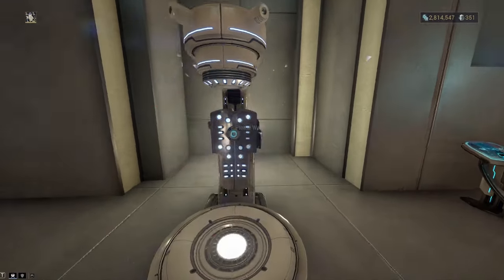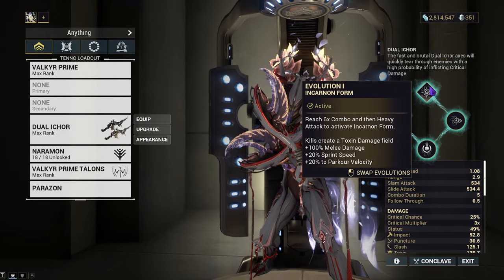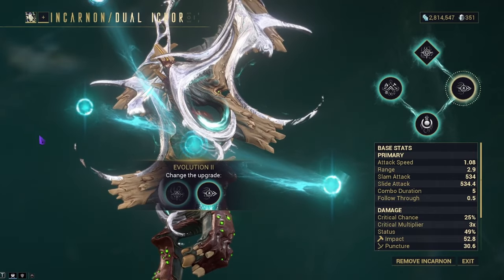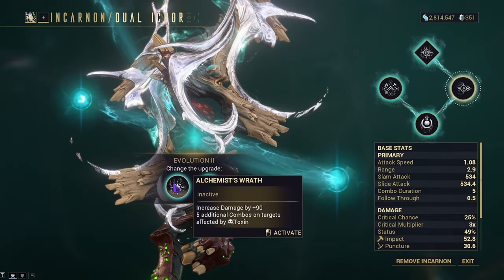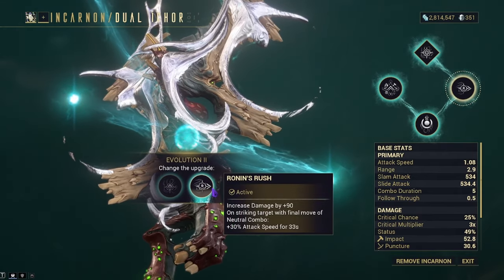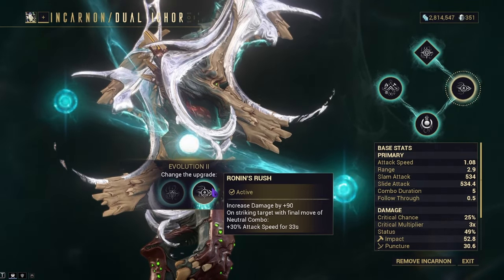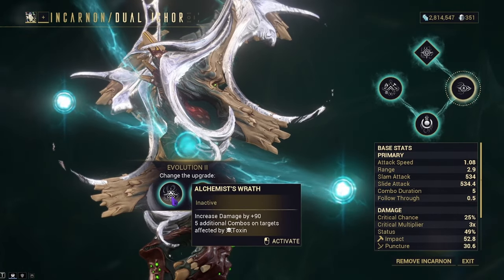Now that we've covered how the weapon functions, let's go over the evolutions. We skip Evolution One since it just unlocks the Incarnon itself. Evolution Two unlocks Alchemist's Wrath and Ronin's Rush. Alchemist's Wrath gives plus 90% flat damage and five additional combo on targets affected by toxin. Ronin's Rush gives plus 90% flat damage and, on hit of a neutral combo, plus 30% attack speed for 33 seconds — which I find to be a lot better. So for today's build, we'll be using Ronin's Rush.